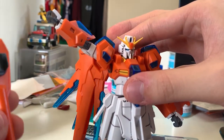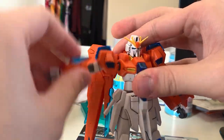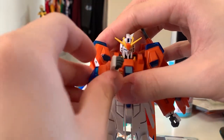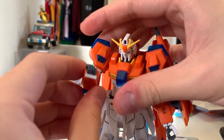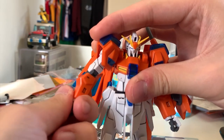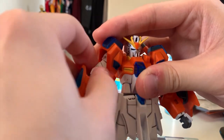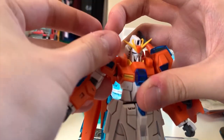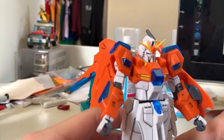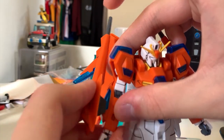The arms can rotate 360 degrees. Lifting up can be over 90 degrees, but if you attach the beam gun shield right here it will fly out. Moving to the front is possible. Bending the forearm is pretty good, and the forearm can be individually moved as well. The top of the arm is movable too. Overall the articulation on the arms is pretty excellent, though we don't have any extra hands.